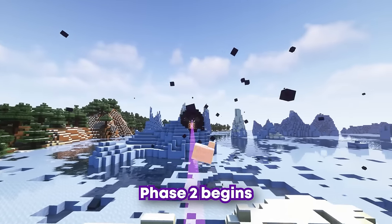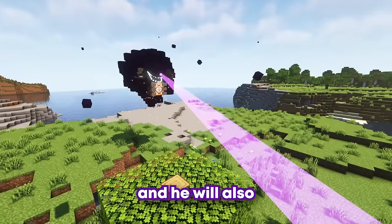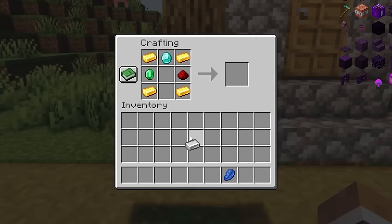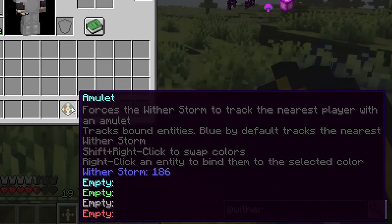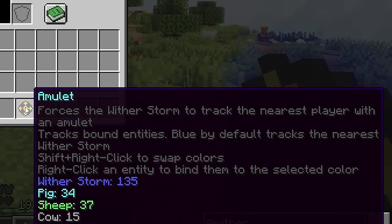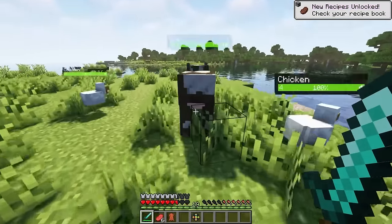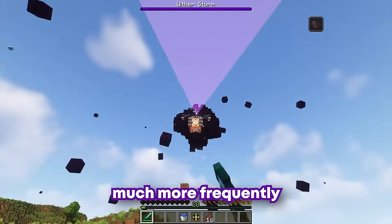Phase 2 begins quickly after Phase 1. The Witherstorm continues to grow in power, his explosive attacks becoming more powerful, and he will also start to absorb larger chunks of blocks over time. A useful item you can use to track how far he is from you is this amulet, crafted with some gems. This amulet will glow blue if you're facing the direction of the Witherstorm, and hovering over the amulet in your inventory will tell you how many blocks the Witherstorm is away from you. You can also track other entities by modifying the amulet with a crafting recipe to track all entities of that specific type. However, while holding this magical amulet, the Witherstorm will be constantly aware of your presence and may chase you much more frequently.